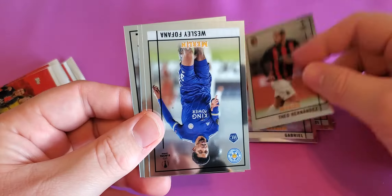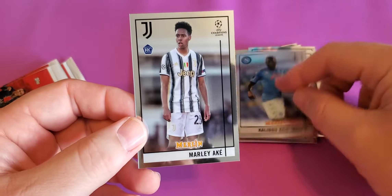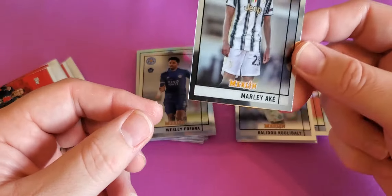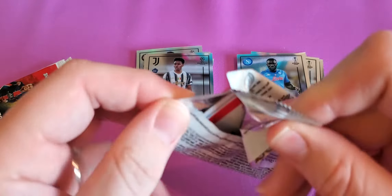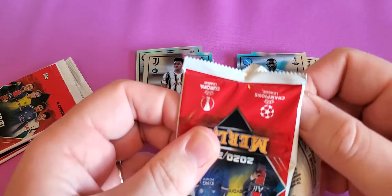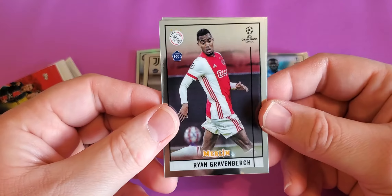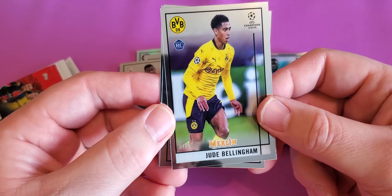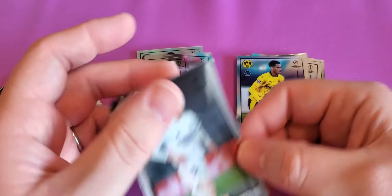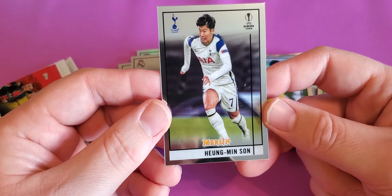A nice numbered card — Theo Hernandez. Wesley Fofana, that guy, and a Marley Aki. I don't know how to do the accent. Ryan Graverberch, Judy Billingham, Sergio Arboros, and a Hung Min Son.